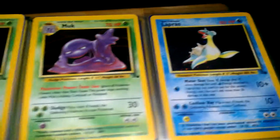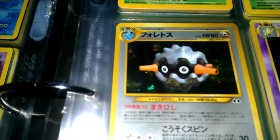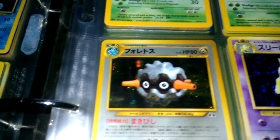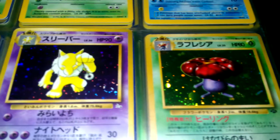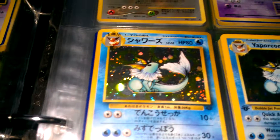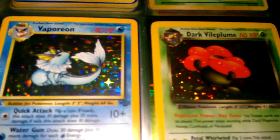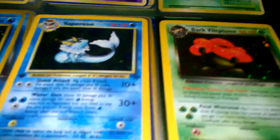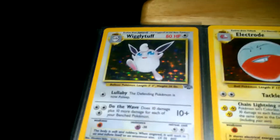Lapras. I don't know this one — I think it's Forretress, something like that. Hypno. A Vileplume from Jungle — Japanese. A Japanese Vaporeon. A First Edition Vaporeon. And a Dark Vileplume. If you guys see any doubles in here, let me know, because I want to put those in a Doubles Binder.